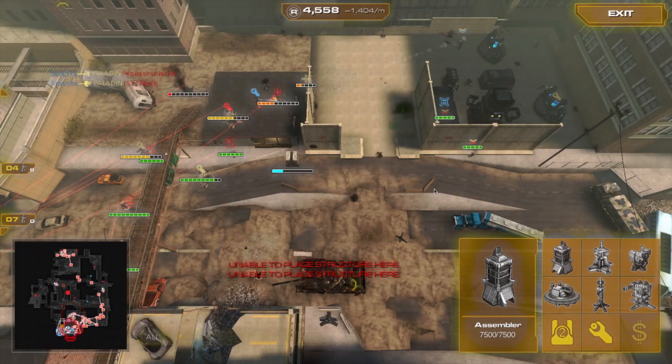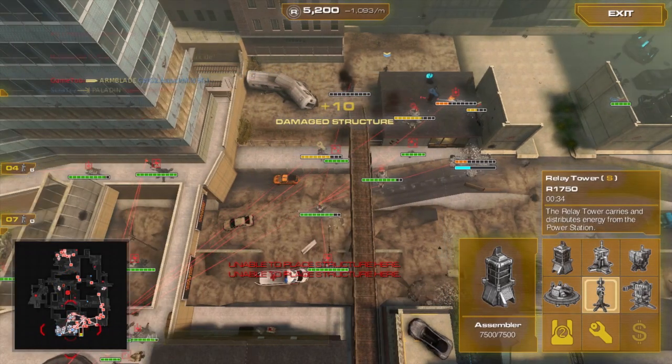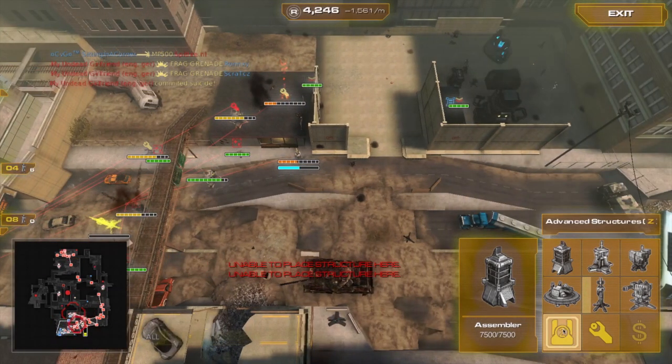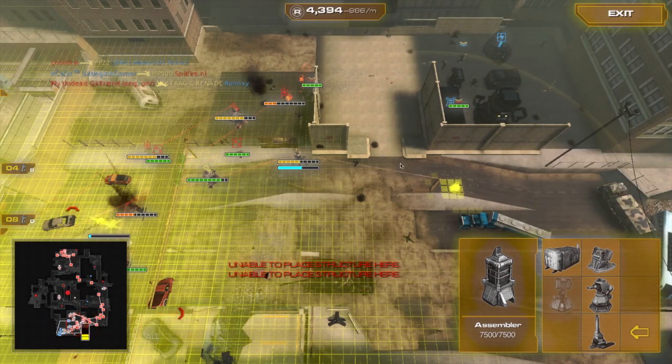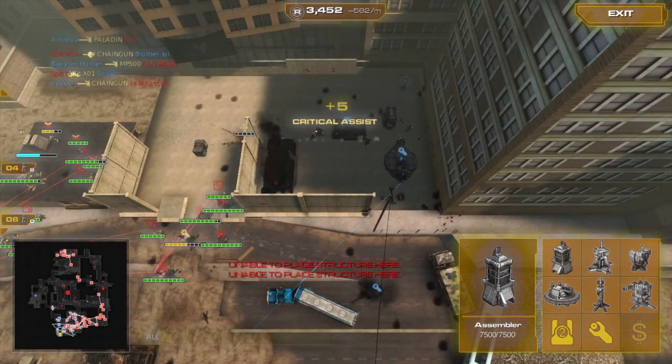I actually spent more time building forward spawns and supply stations than actual turrets. They seem to really take the turrets down pretty quickly, and turrets are a lot more expensive — you could build three or four relay towers for the same cost it takes to build one turret. I put just one turret right there at that point because we pretty much had them pushed into the corner.